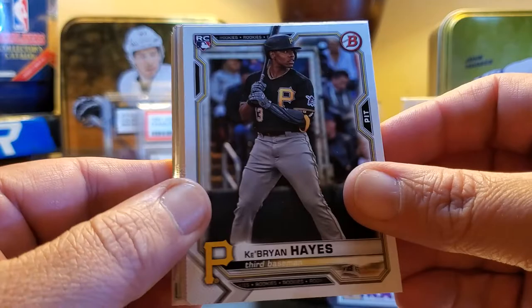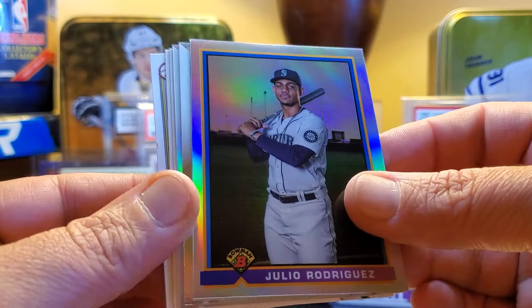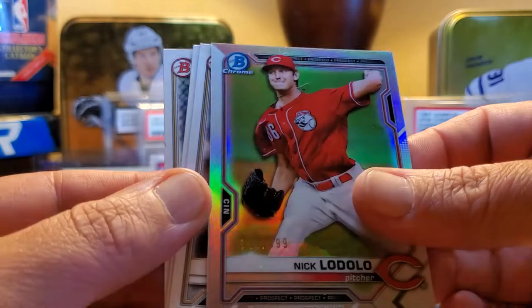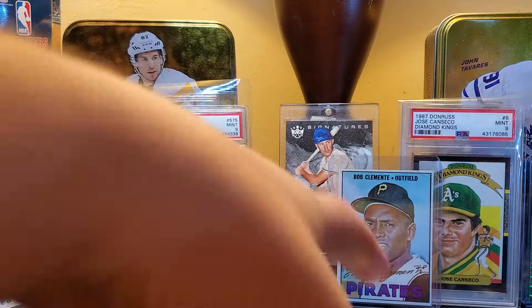This is the last pack — hoping for last pack magic, but we've had a heck of a few packs here. Howard, Marty, Joey Vado, Keston, Buster — there's a Julio Rodriguez, Jay Rod, right there in the old Bowman style, that's a great card, really like it. Jordan, Nick Lodolo numbered out of 499 — not a first but that's a numbered chrome. Solder, Strum, Bryce Terang, and Paguero.